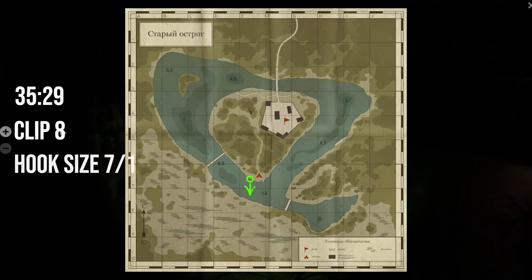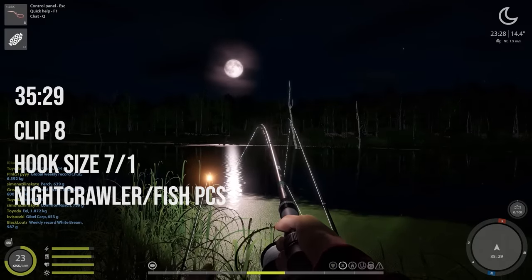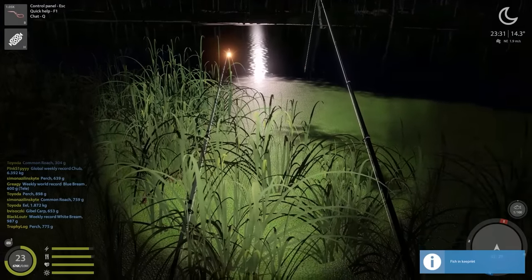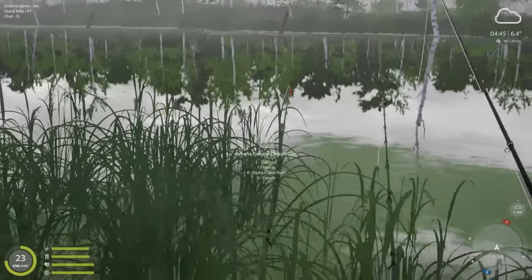I'll use clip size 8, hook size 7 or 1, and for bait night crawlers and fish pieces. We have our first fish on the night crawlers - a nice perch over 700 grams, which is a good sign. I'm using night crawlers on two rods and fish pieces on one rod.